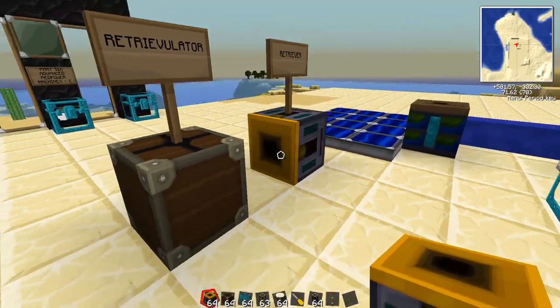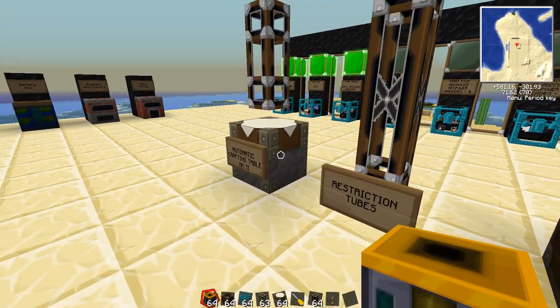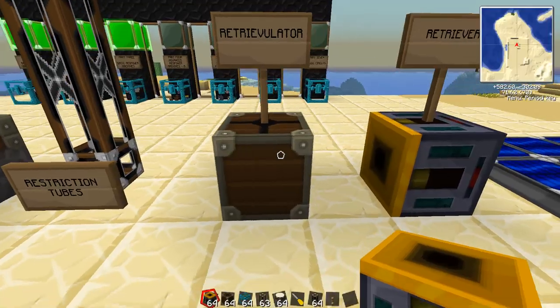On a larger scale, this setup is going to allow each crafting table — which we'll talk about later — to demand from the tube network behind it all of the components it needs in order to properly build whatever you're trying to auto-craft.